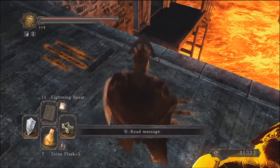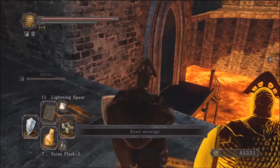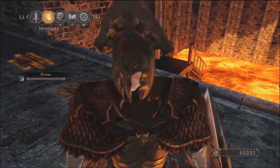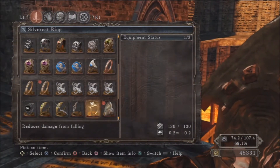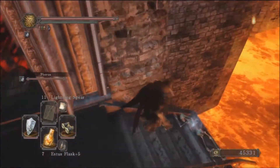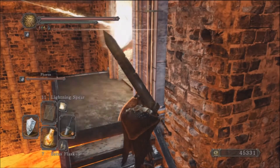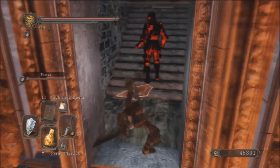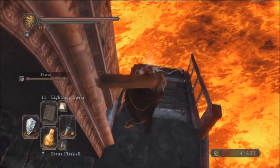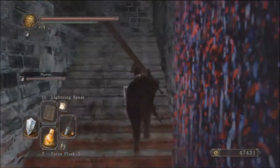Down there you can see something sparkling — that's the Dull Amber you need for the blacksmith in Mcduff's workshop in the Lost Bastille. Let's see if I can make the jump. The Dull Amber — it's probably one of the hardest jumps to make. Got it! There's a red phantom here too. The item over here is the Dull Amber you need for the blacksmith.